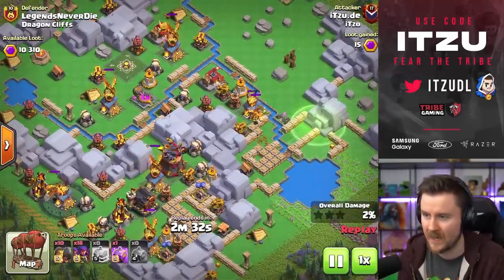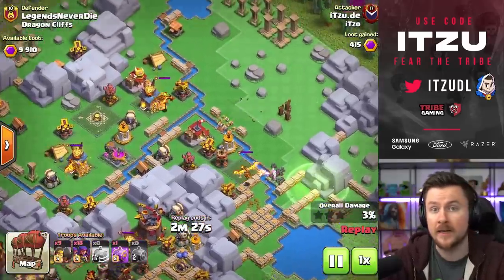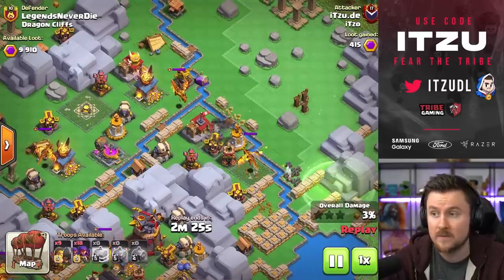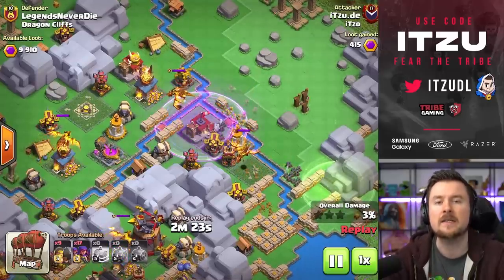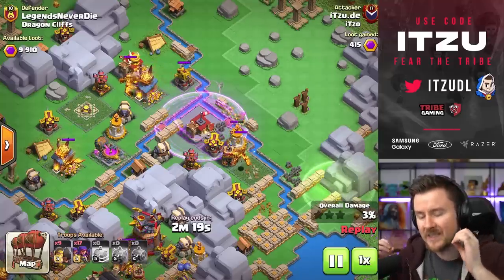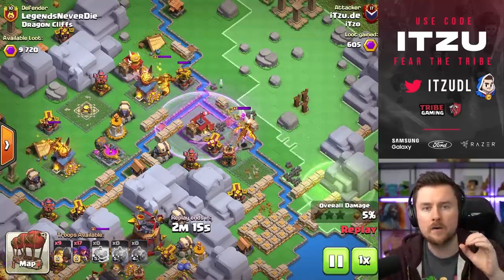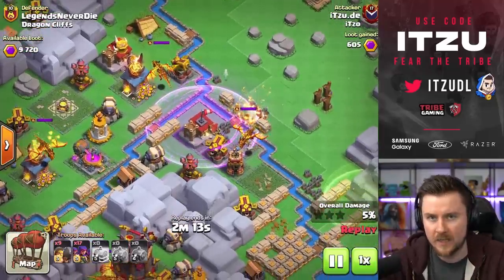Wall breaks are tricky — well protected typically with the zap trap, which is pretty common in the dragon cliffs. Those maze bases work especially well on districts which force the attacker to use archers.